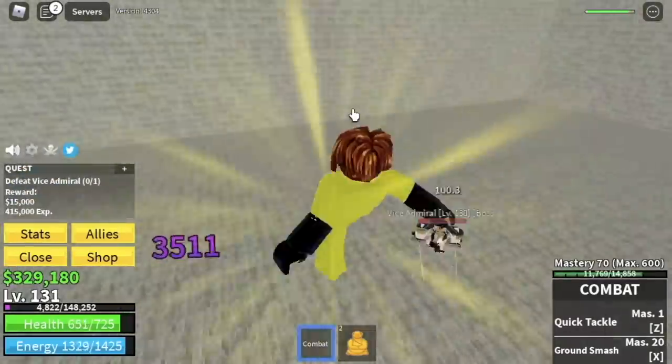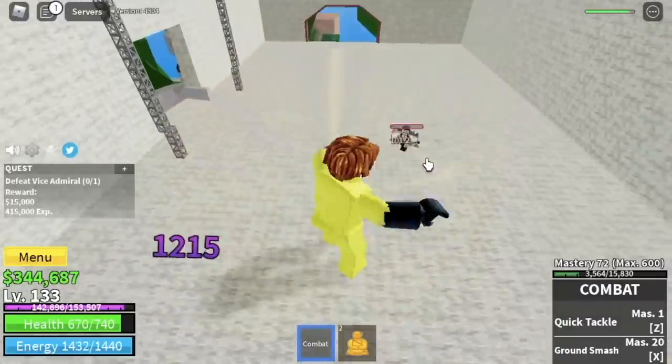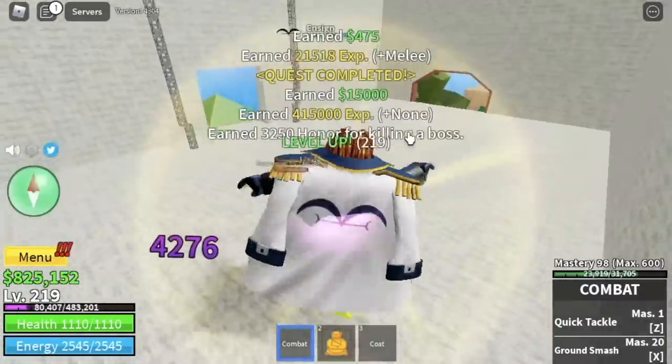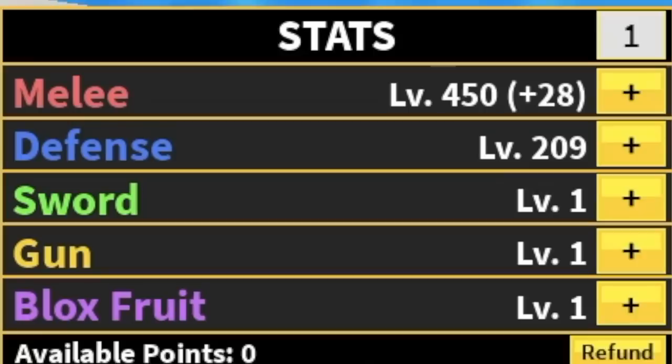Normally, you're gonna go to the skyland at level 150. But guys, we're gonna skip that grinding area and focus here until you reach level 220. After that, stat check: 450 melee, 209 defense.